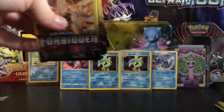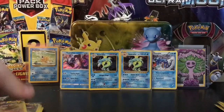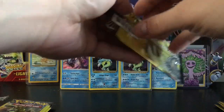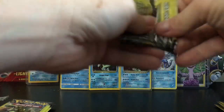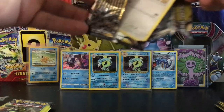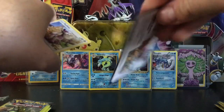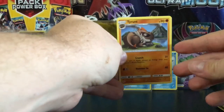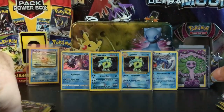Without further ado, let's start this off. I'm actually going to do Forbidden Light first — I just want to see if we can pull an Alternate Crozma from this set. Owen's in the other room eating and watching TV. These are inserts, not code cards, so no complaints about code cards here. First pack: a Tyrunt, a Furfrou, and a Litleo — nothing out of that one.